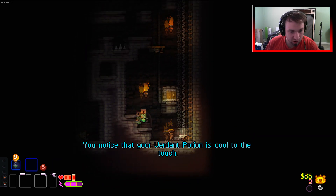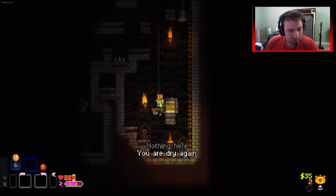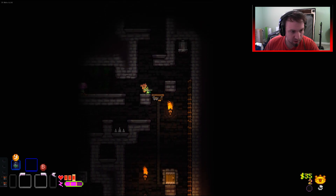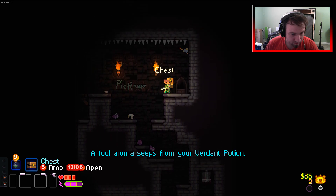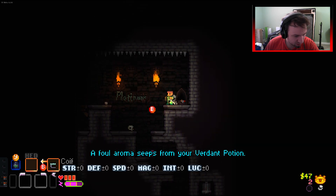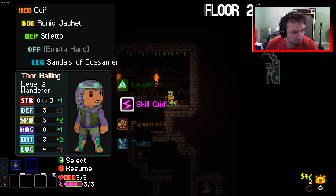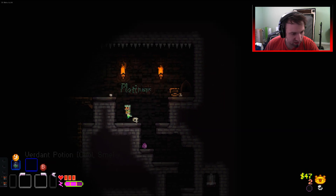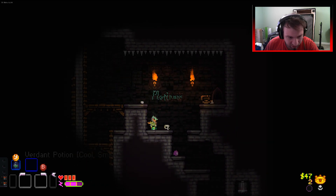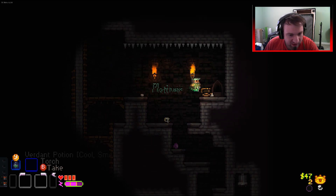That was close. Okay, up we go. What do we got? An axe and a coif. Minus three speed - I feel like we're gonna slow down a lot anyway. There's a word I cannot read the rest of.